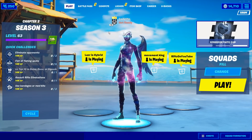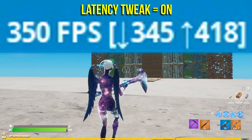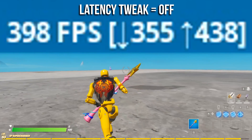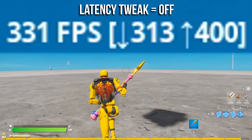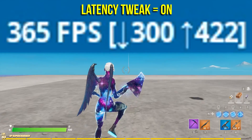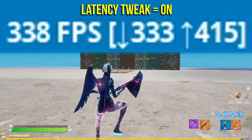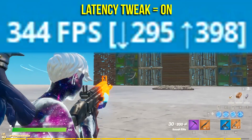Now that we've confirmed they're enabled, let's test to see if my FPS or anything else has been affected. I've jumped into a creative mode game to test my FPS and, to my disappointment, I can't notice any sort of differences. I was expecting at least a little increase in FPS, but right now it feels like my standard FPS — the exact same as it did with these settings disabled.